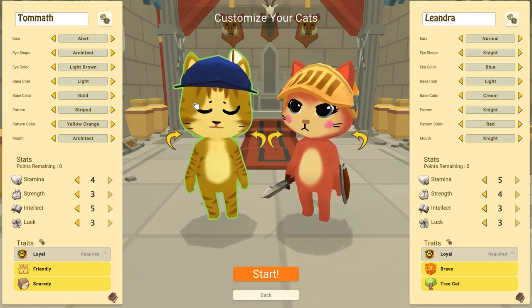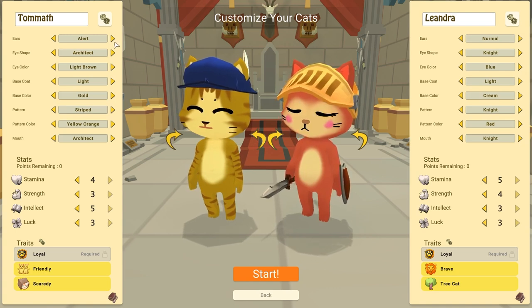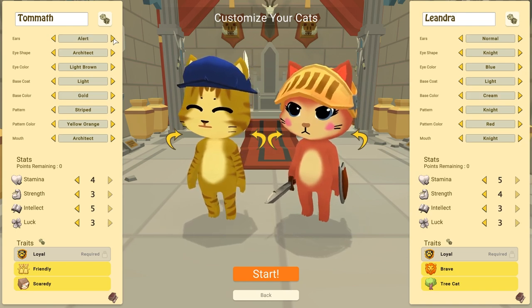Different ears — it's a little obscured by the hat, but the hat is super cute so that's a win. Options are: normal ears, big, curled, floppy, and alert.